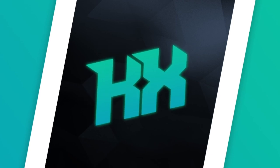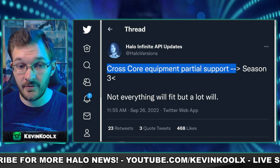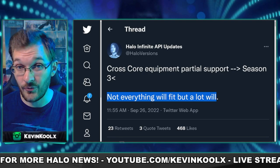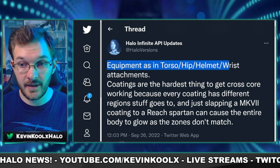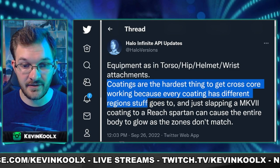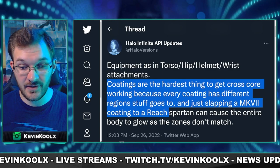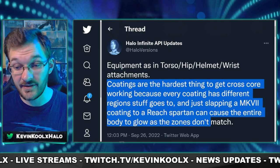The leaky boy that we like to source quite often on the channel, Sarasia, who is quite credible with this leak, says that cross-core equipment partial support is most likely before Season 3. Not everything will fit, but a lot will. Equipment as in torso, hip, helmet, wrist attachments. Coatings are the hardest thing to get cross-core working because everything has different regions stuff goes to, and just slapping a Mark VII coating to a Reach Spartan can cause the entire body to glow as the zones don't match.